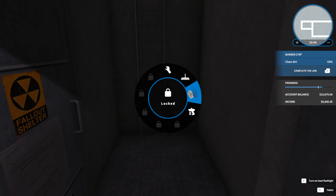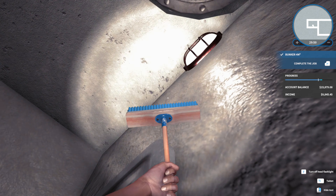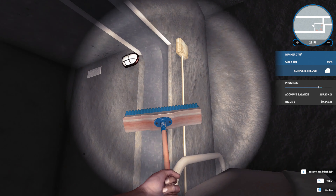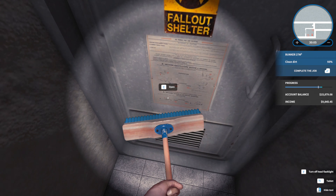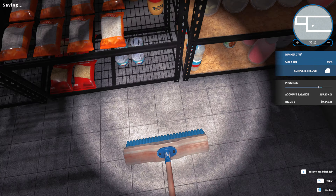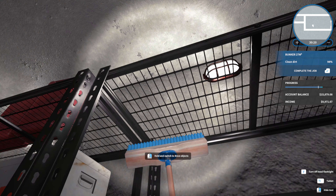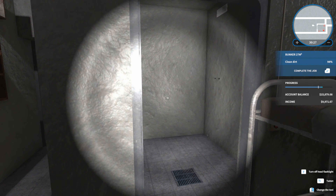There's some dirt to clean in here. It's really dark — there's a cobweb, there we go. That's all the dirt in here. Now where's the dirt in this room? Dirt in this game is really hard to find sometimes. I've done everything but we've still got two percent left. I'm going to give up on that last bit.